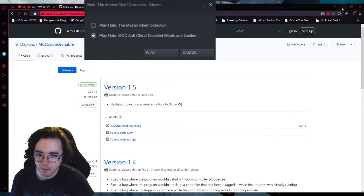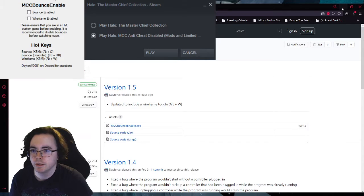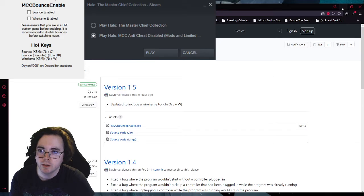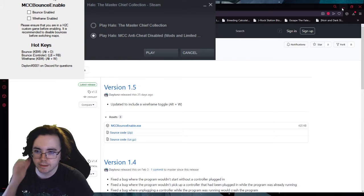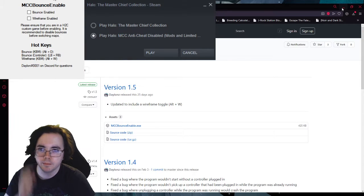Also, you start up a custom game. When you start up a custom game, the program looks like this. If you're using a controller, you press left bumper and right bumper to activate it. For mouse and keyboard, it's Alt plus zero, or you can Alt-tab and click Enable.